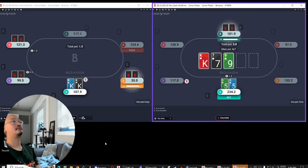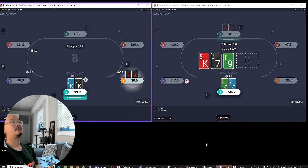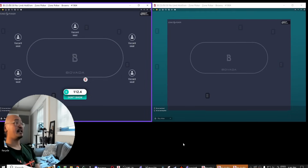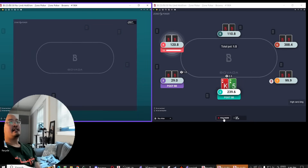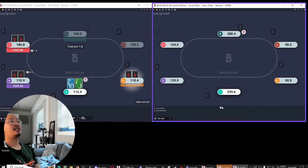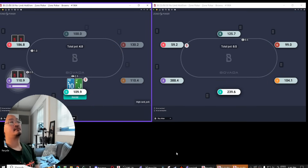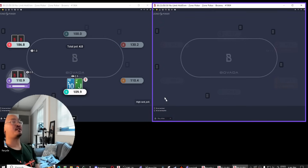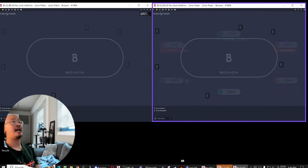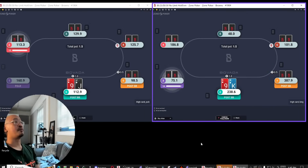I'm going to just range bet on an advantage board for me because I think checking there is probably just opening the doorway to get run over a little bit too often. There's just not that much advantage in having a balanced checking range on those kind of flops, while on something more connected you're going to induce more mistakes from your opponents.